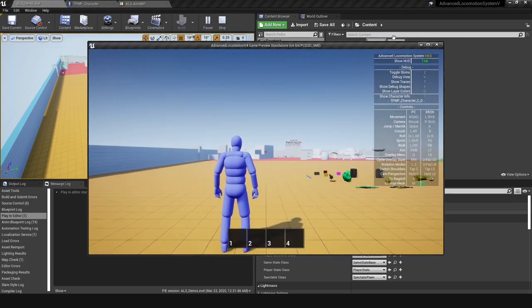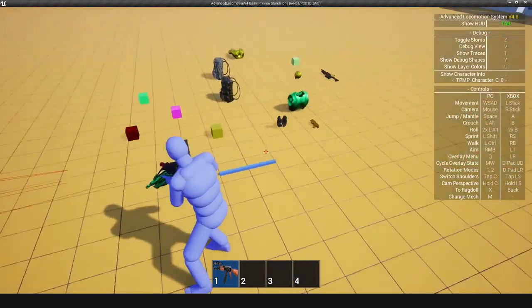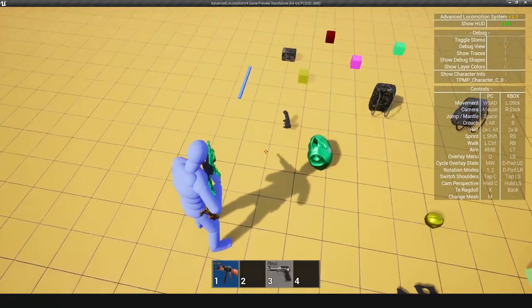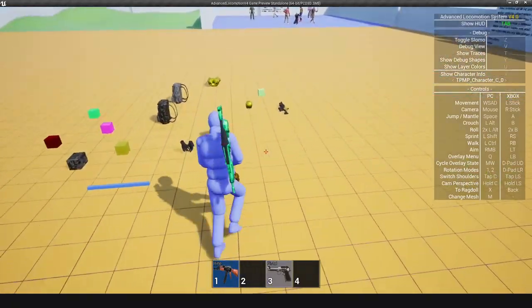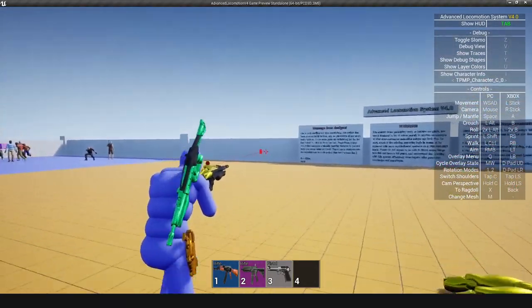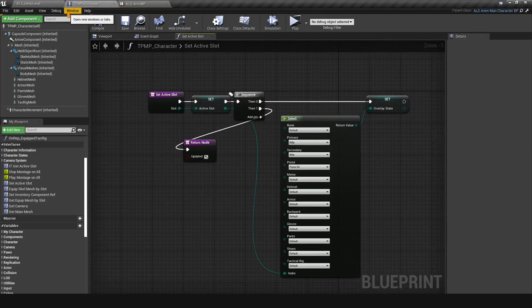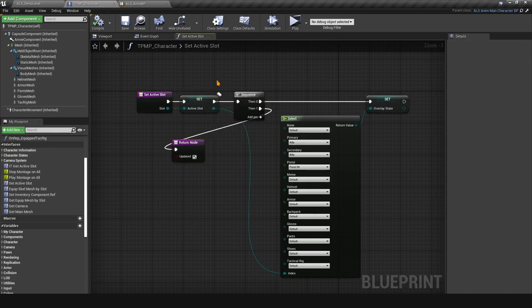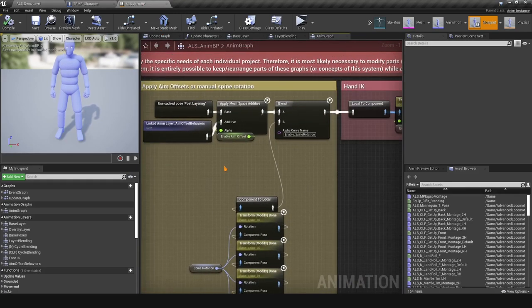Compile, save, and play. When you pick up a rifle the animation stance changes correctly, and switching to a pistol changes the overlay state as well — sprint, aim, all work fine. It's as simple as setting the overlay state in the Set Active Slot interface event based on the active slot value from the TPMP Character.